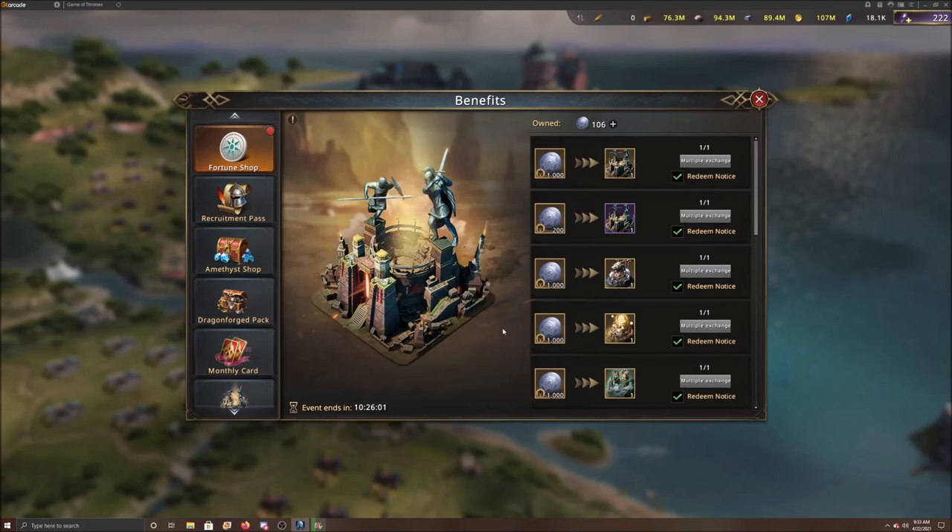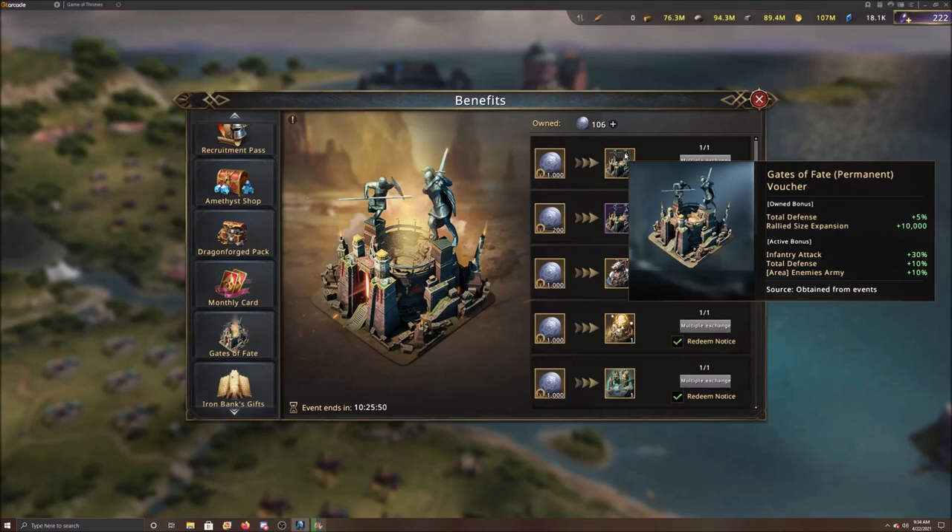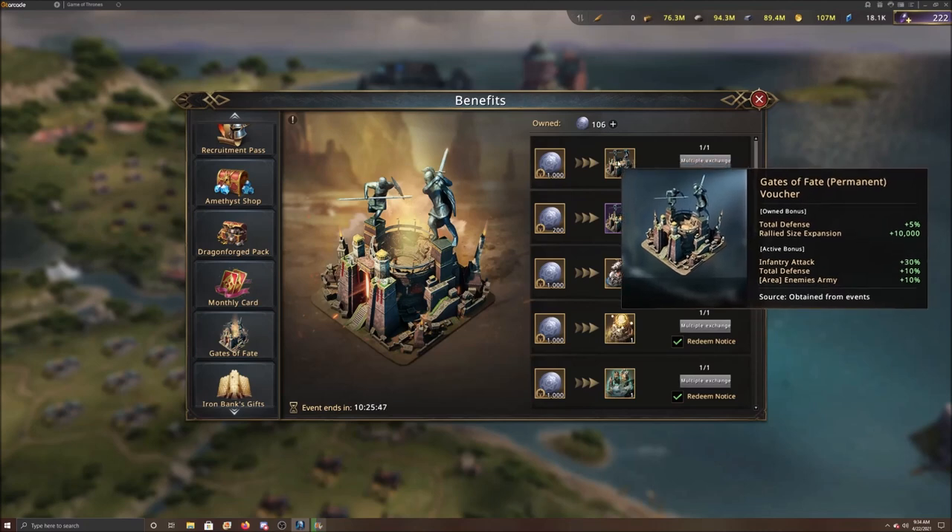One of the first tips is about the current event called Gates of Fate, named after the new skin. Gates of Fate gives infantry attack of 30%, total defense of 10%, enemy army attack reduction of 10%, a rally size bonus of 10,000, and an owned bonus of total defense plus 5%. If you have an infantry frontline, this is actually really good — you're getting total defense, enemy area attack reduction, and rally size expansion.